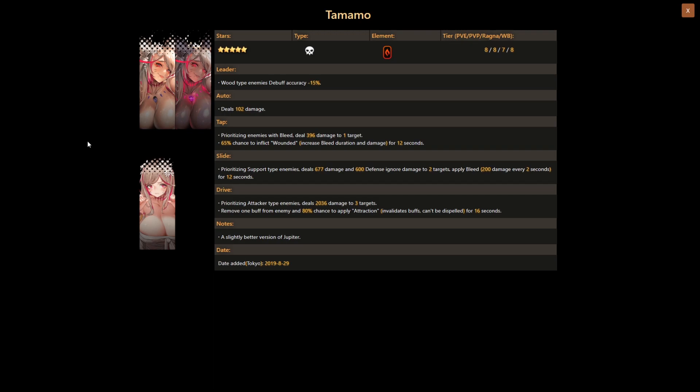Starting with her skills: her leader skill is wood type enemies debuff accuracy minus 15%. Her auto attack deals 102 damage. Her tap skill, prioritizing enemies with bleed, deals 396 damage to one target with a 65% chance to inflict wounded — increasing bleed duration and damage for 12 seconds.